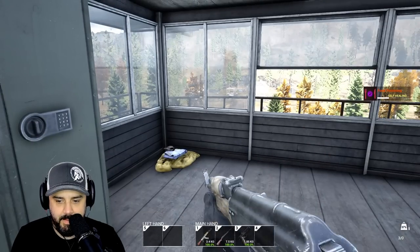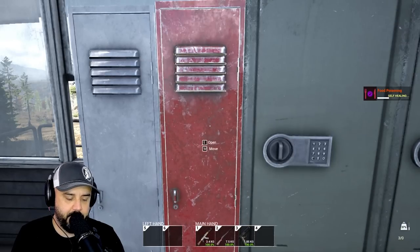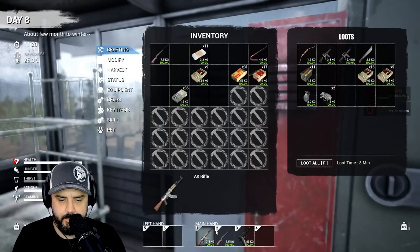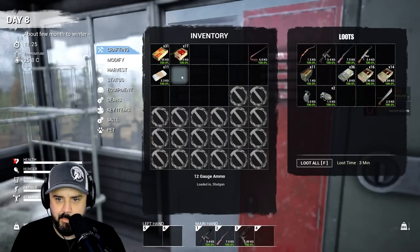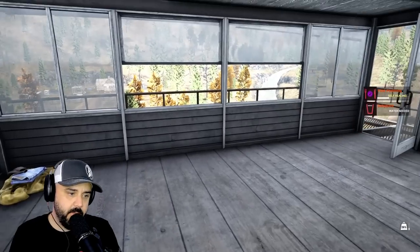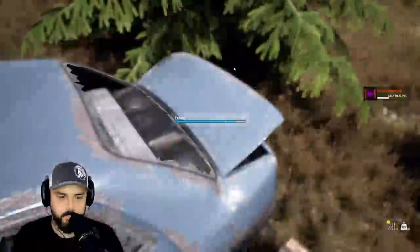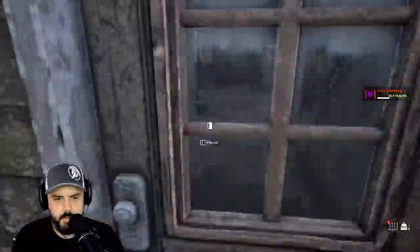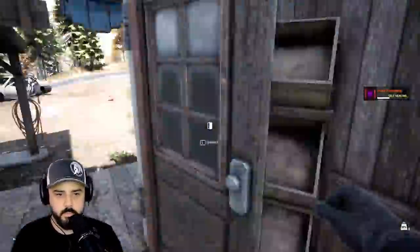We've got a lot of hunting rifle ammo — 7.62 by 51, so this AK is not going to serve us any purpose. Might as well grab our M4, we've definitely got the ammo for it. Our inventory looks nice and cleared out. We've got the bare essentials and we're going to take our M4 just in case. That looks sexy. Let's save the game and head back out.